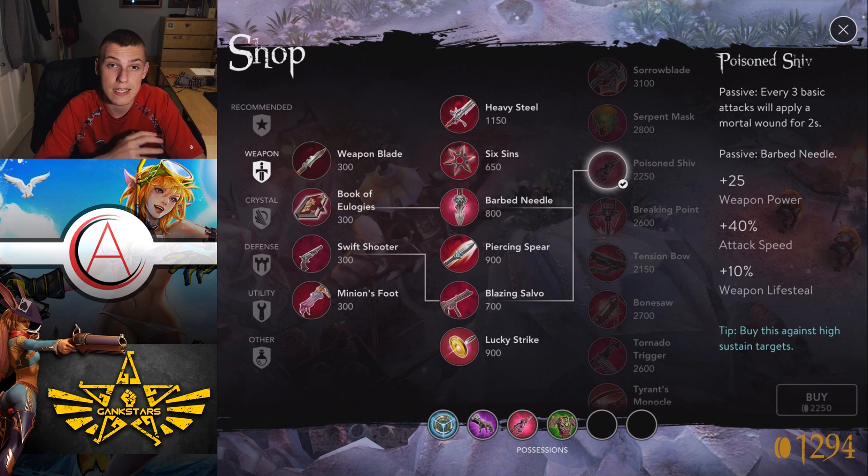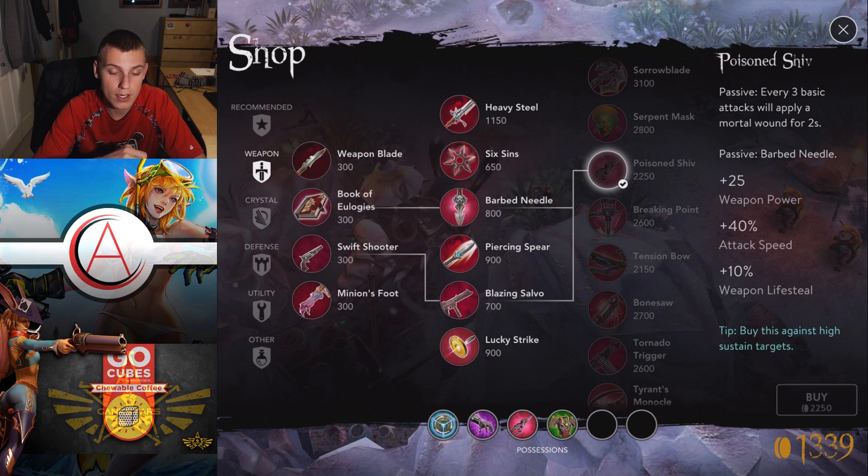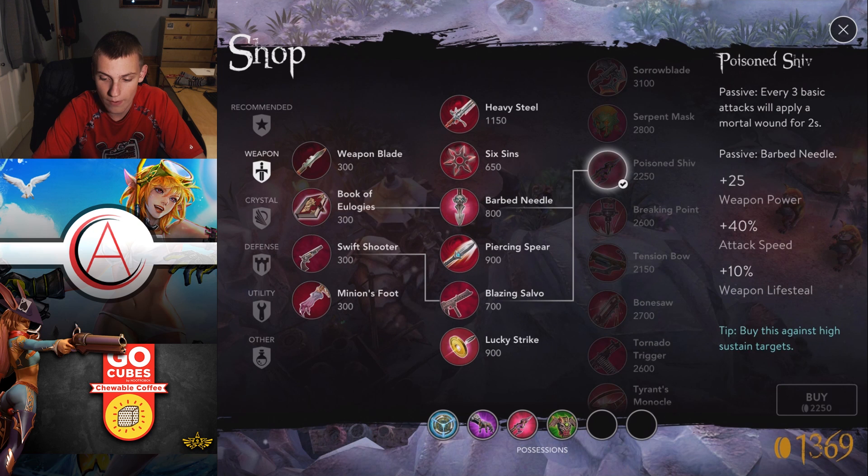Poison Shiv is a passive item — it doesn't have an active, but it does have a passive component. Every three basic attacks you apply a mortal wound for two seconds. It builds out of a Barb Needle and Blazing Salvo, costs 2250 gold in all, and gives you 25 weapon power, 40 attack speed, and 10% lifesteal. This is the second lifesteal item being added into the game.